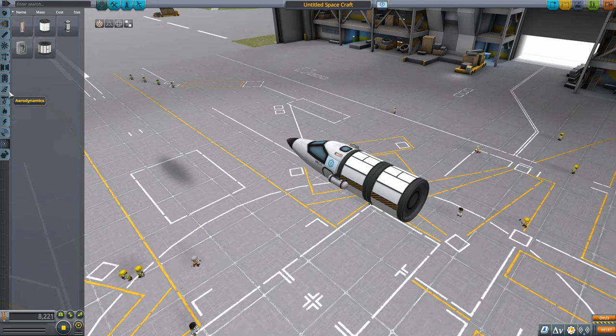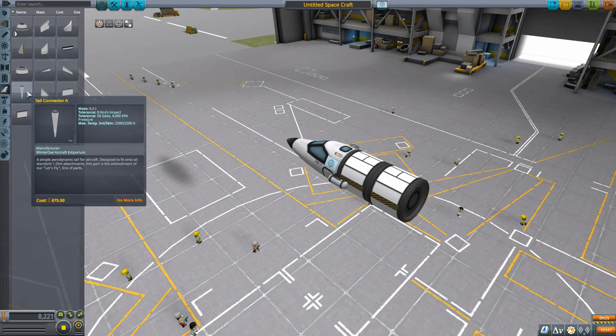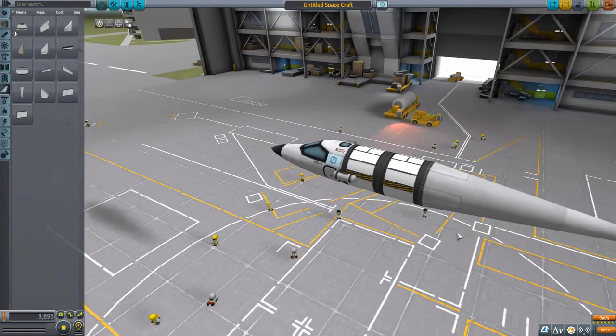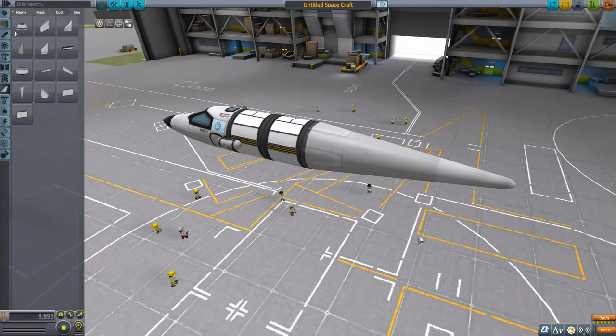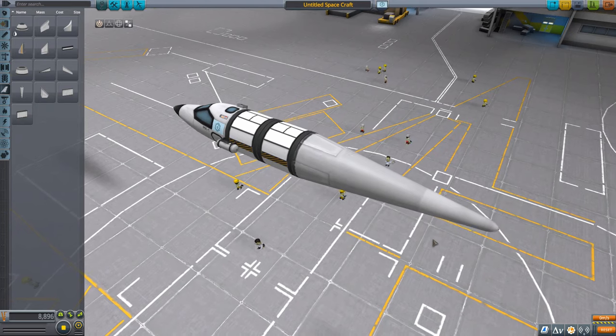Even in just this single node, we have a lot of parts. Let's start finishing off the fuselage. We're going to the aerodynamics tab and picking the tail connector A, sticking it on the back. Don't feel like you have to follow exactly what I'm doing — different people might do different things, but I'll talk about the design principles so you can come up with your own designs.